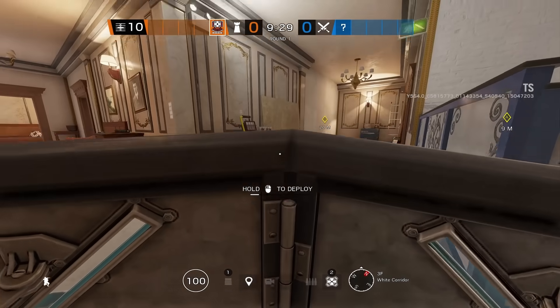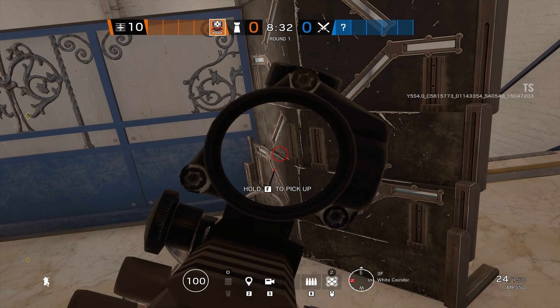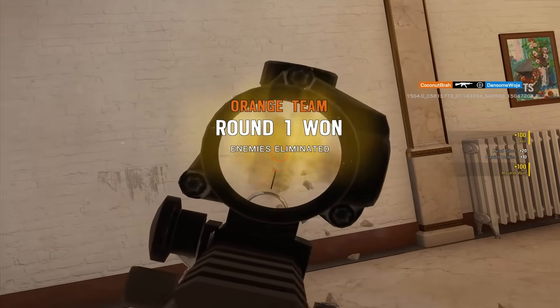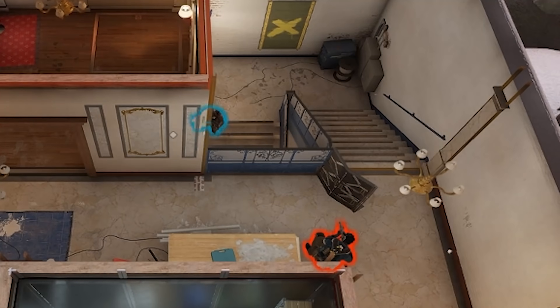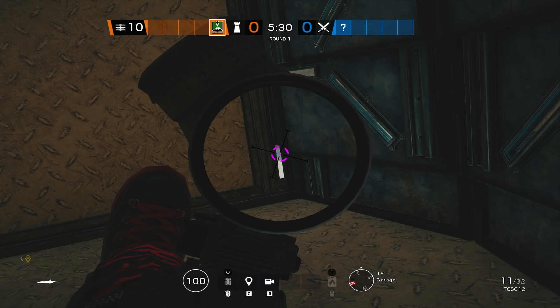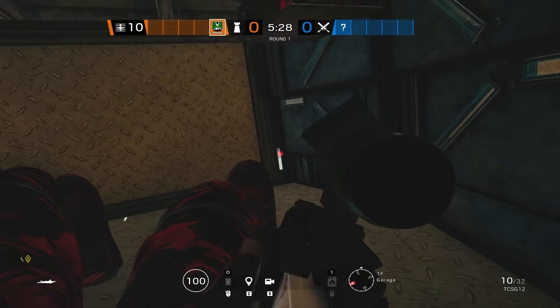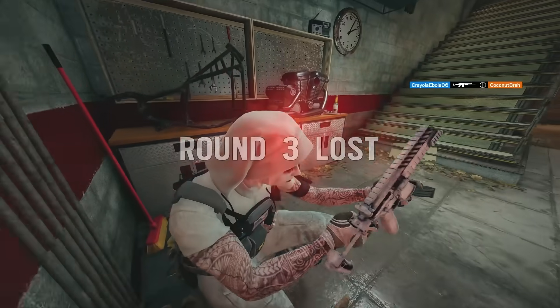Jumping over to cafe, we're taking shield anchoring to another level by taking advantage of the way that shields unfold to deploy. You can do this on any angle that shoots downwards, like at the top of any staircase. Top white on cafe is a great spot because pushing white stairs is so common there. Another great option is on the catwalk on clubhouse, and when you kill someone through this pixel, it is sure to make the enemy call you names in chat — which means the trick is really good.